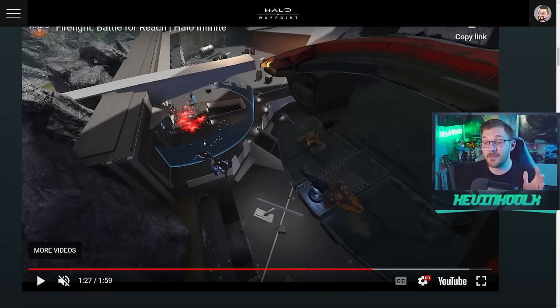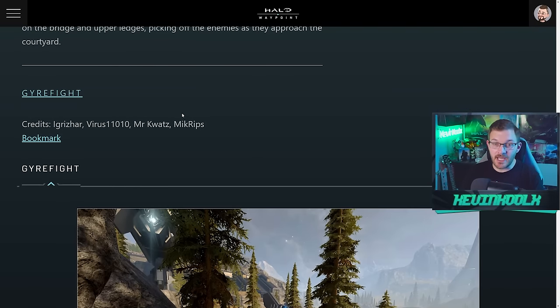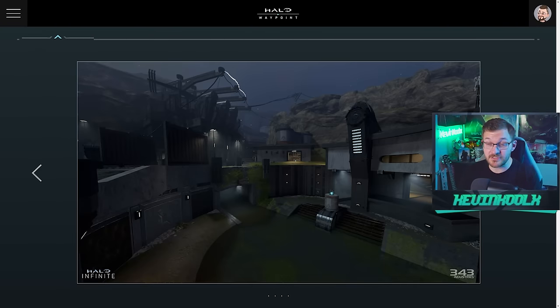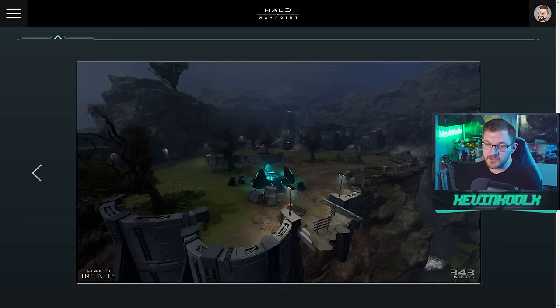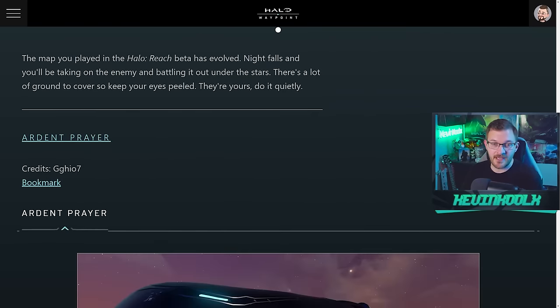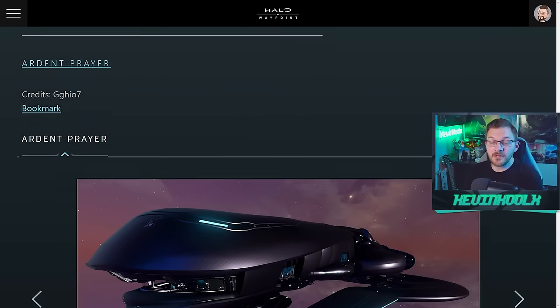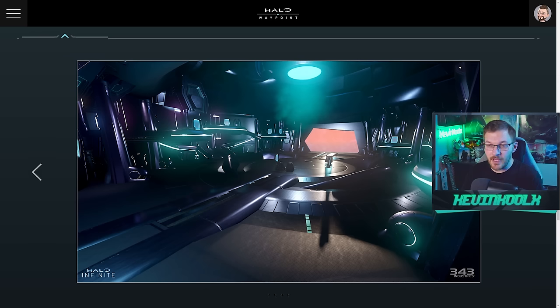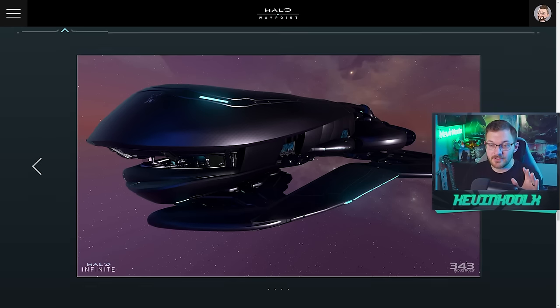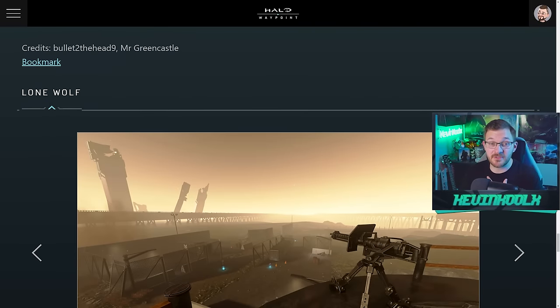I'm just giving you guys info on what's happening today. There's Geyer Fight right here. You also have Powerhouse from Halo Reach coming in — you would think Forge did an amazing job, and they absolutely did with this map. That's awesome to see, a classic Halo Reach map. Ardent Pyre is a firefight map coming back into Halo Infinite; it seems like they've added some extra stuff too, which looks pretty cool. Some new experience is always the best.